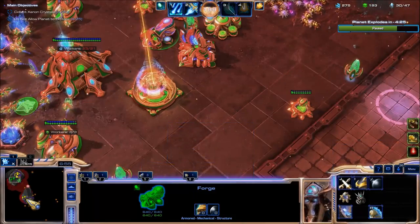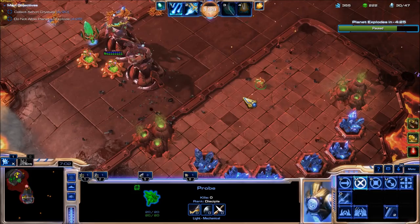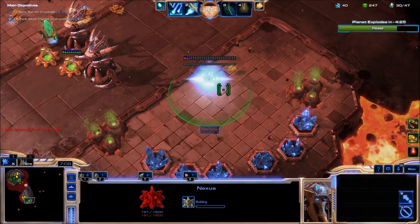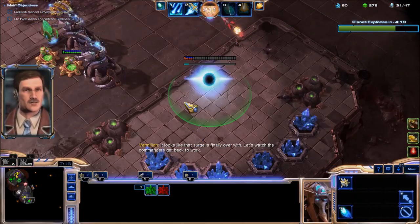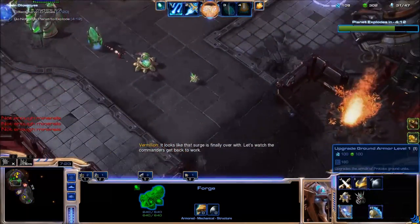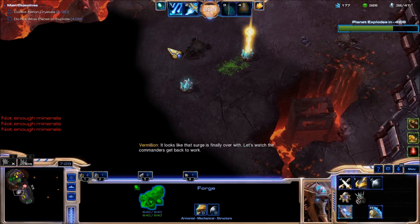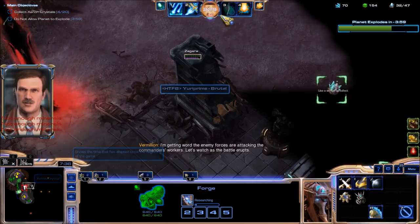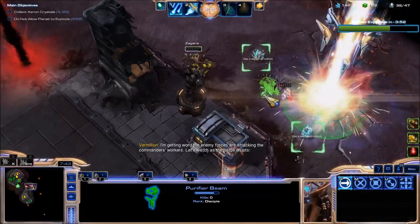I should want to get a Nexus first. It's already 7 minutes and I still haven't built my Nexus. Let's gather those Xenon Crystals. I will have my Purifier Beam ready — let's use Purifier Beam here. There we go, and move it up.